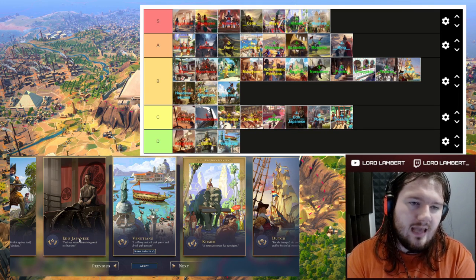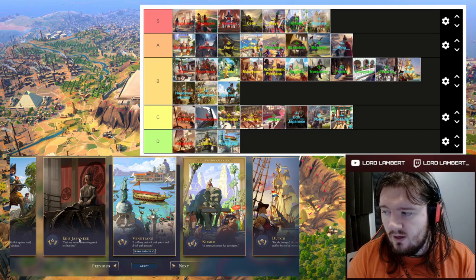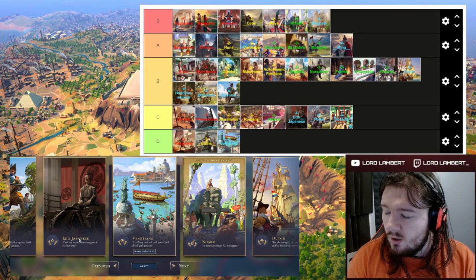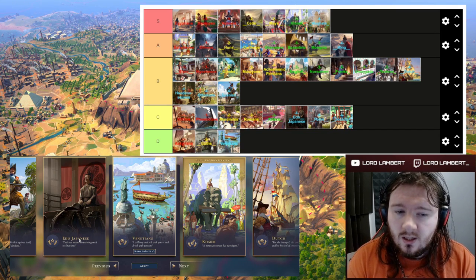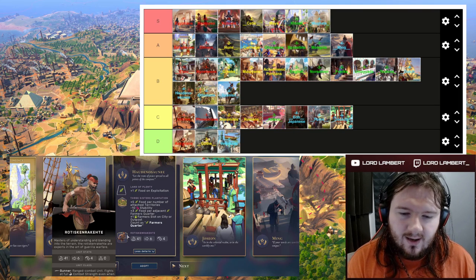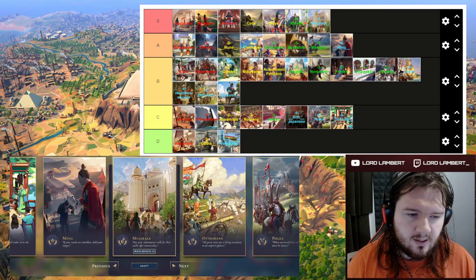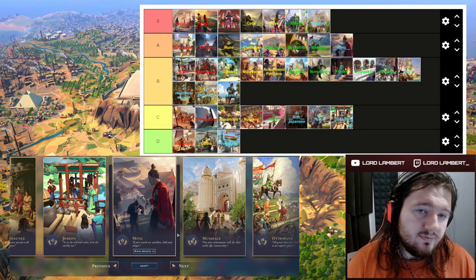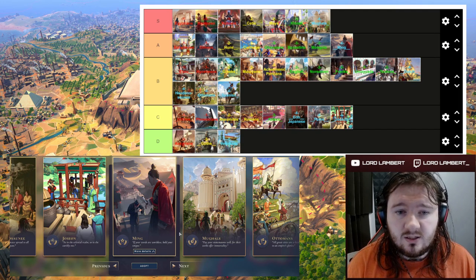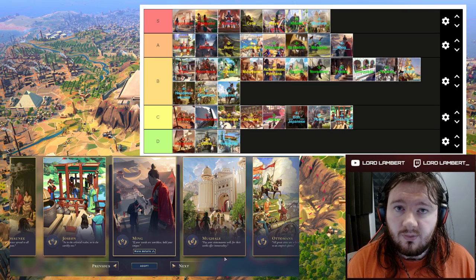That's it for the early modern era. It's probably the weakest era for civilizations — if you're in a multiplayer and somebody takes the Mughals and somebody takes the Ming, you're really not going to have many great options. The Dutch are situational, the Haudenosaunee are decent, but there's just not much else that stands out. Definitely go with the Mughals as my top pick, Ming as well, then Dutch — and I'd be relatively happy with that tier list. Let me know in the comments if I've got anything in the wrong place. I hope these tier list guides are helping you choose your cultures through the eras!